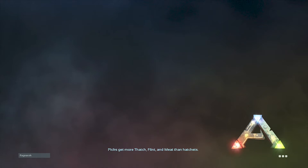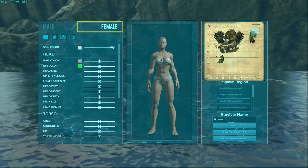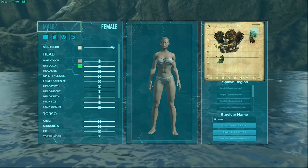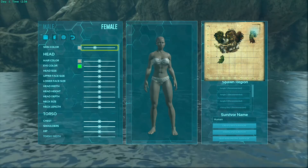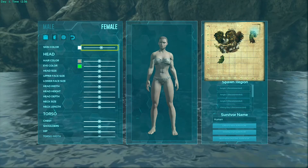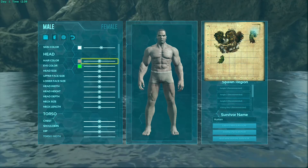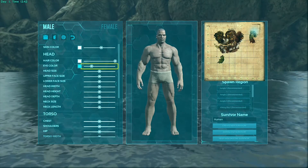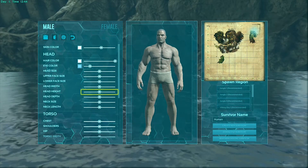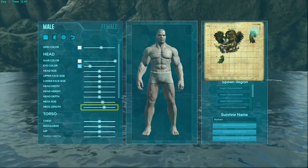Now we're at character creation. You can change from male to female using the right tab. I usually pick female because everyone picks male and it's different. You can change colors, hair color, eye color — red, blue, yellow, all kinds of things. You can adjust head size, head width, head height. I usually beef up the neck size a little bit.